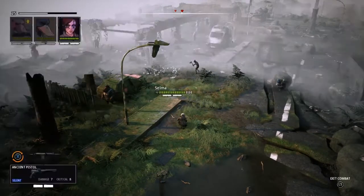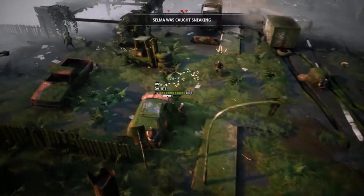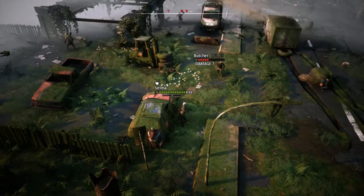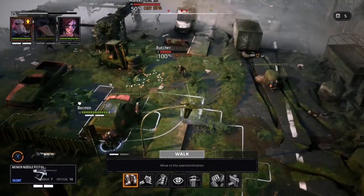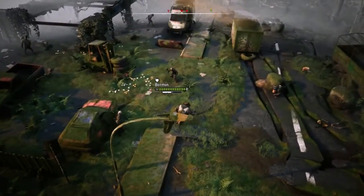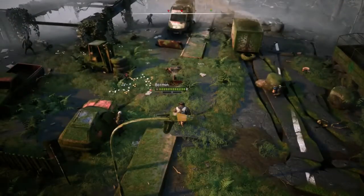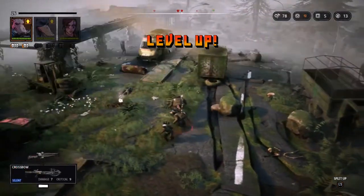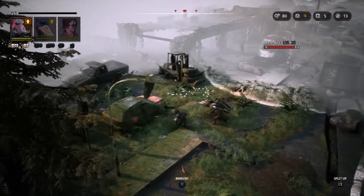I think I'm going to go now. Same situation as before — he caught us, but it won't matter as long as we can get rid of him during our turn. I'm really not too worried about this. I'm going to bring Bormin out here and get rid of him. No one should have heard those silenced weapons, so we're back straight into real time.